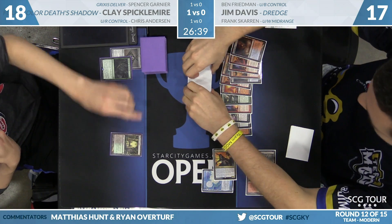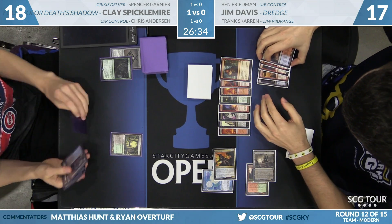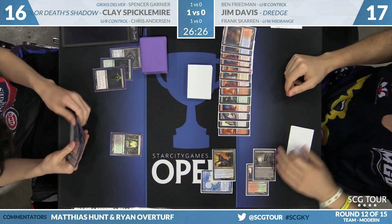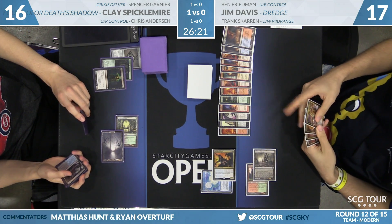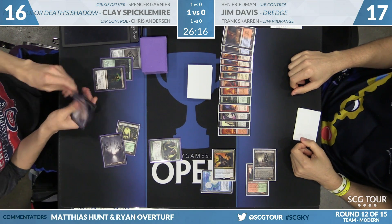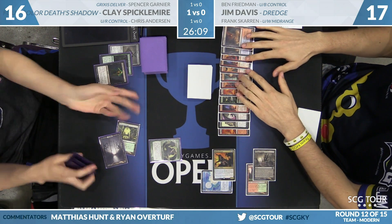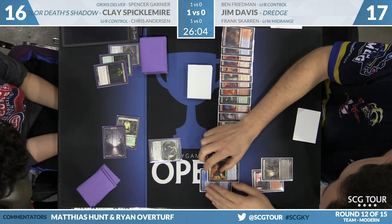Over to Clay's second turn — Jim does have untapped land in hand and now two copies of Faithless Looting in the graveyard. This game is looking much better for Jim. For Clay, he hasn't made a threat yet. He cycles Street Wraith and makes Tarmogoyf. Thanks to Jim's Dredging, Tarmogoyf's got some good size: Artifact, Sorcery, Creature, Land — still missing on Instant, so it's just a 4/5, but that's enough to block a Prized Amalgam.